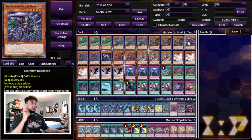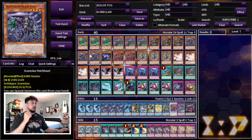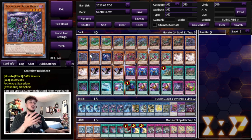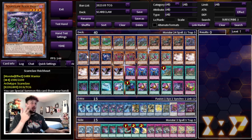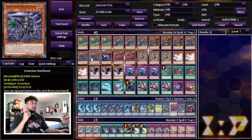We're playing three Scareclaw Rekar. It has the same effect where you can special summon it adjacent to a Scareclaw monster or to a zone it points to. When special summoned you can search a Scareclaw spell or trap from your deck to your hand. If you control three or more Scareclaw monsters in defense position, you get an extra draw as well. So Rekar gives you a special summon, a search, and a potential draw — making it a very important three-of. It's also another Scareclaw name, which matters.